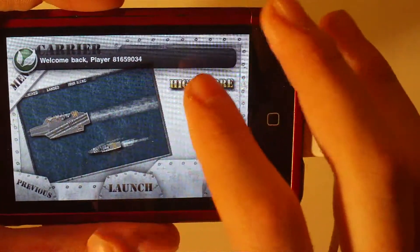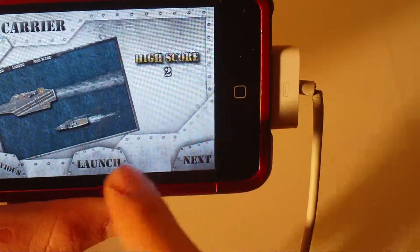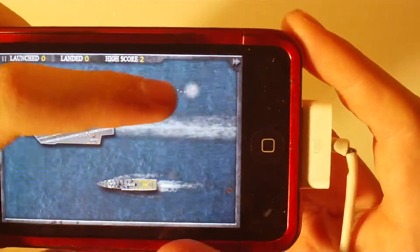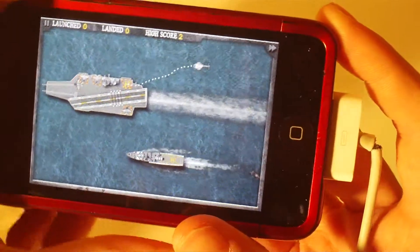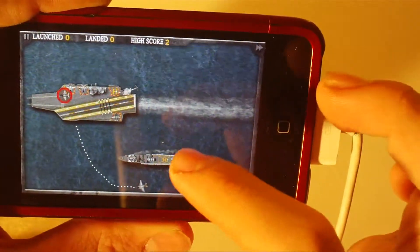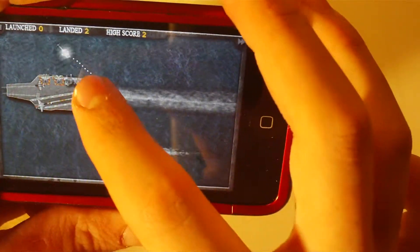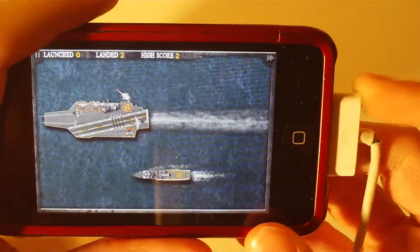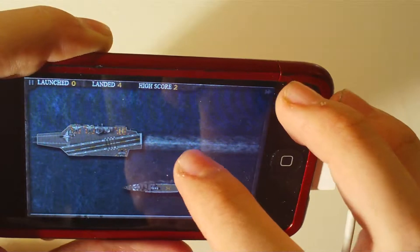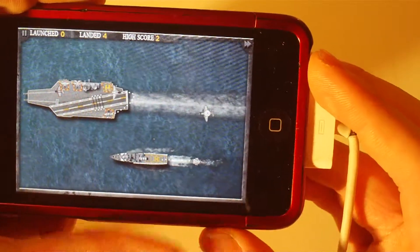So you have your mission and your high score, then your next mission — this is just level one. What you're basically trying to do is direct all the flying stuff onto the carriers. You just draw a path where you want the helicopters and airplanes to go. So you get the general idea.